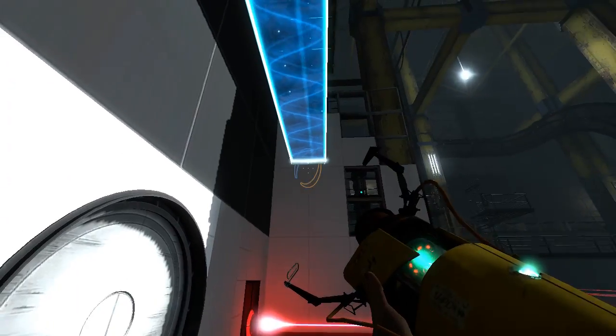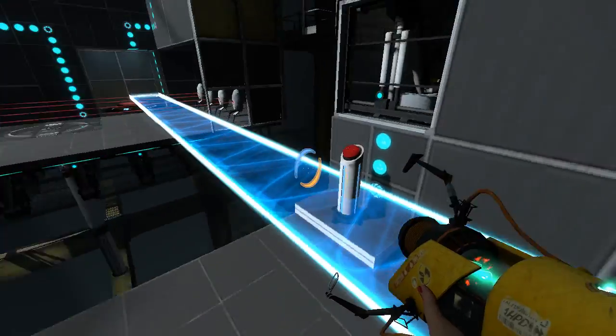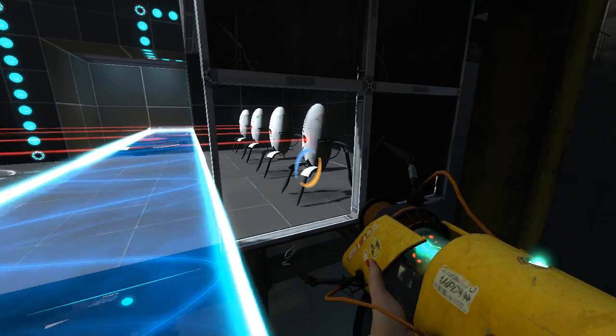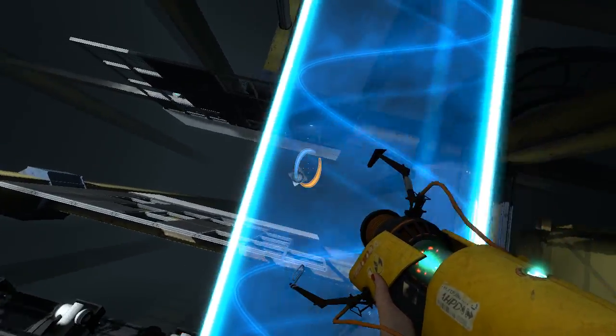So, about these turrets. We're given this Heartlight Bridge, right? But you see, there's a portal surface right here — literally right here. We can just walk over to the turrets, and I did this in my Let's Play — you can just pull them out through the window here. So this laser isn't really that useful.